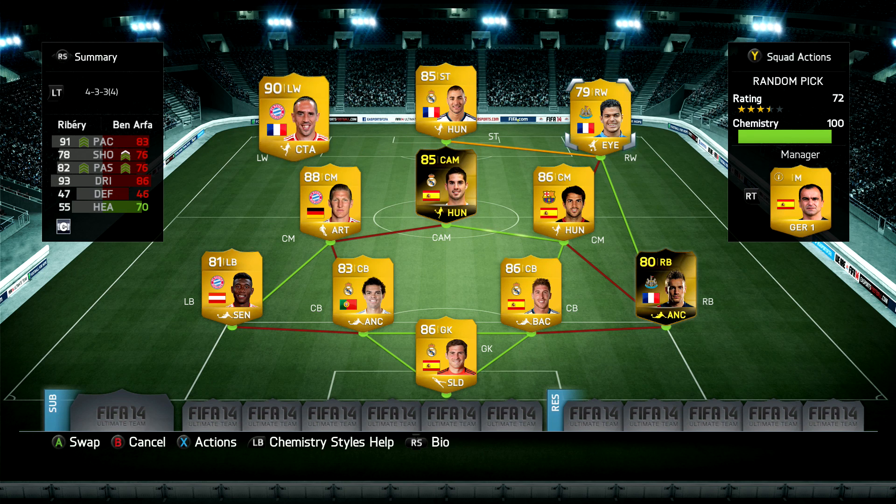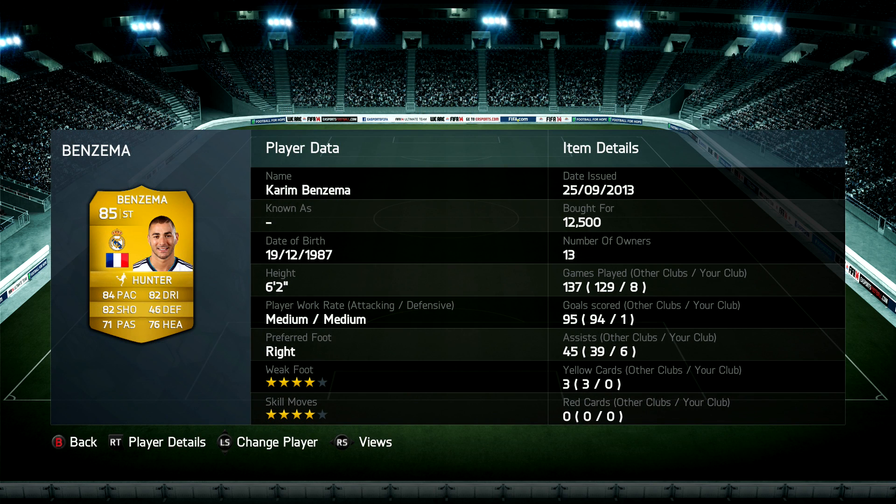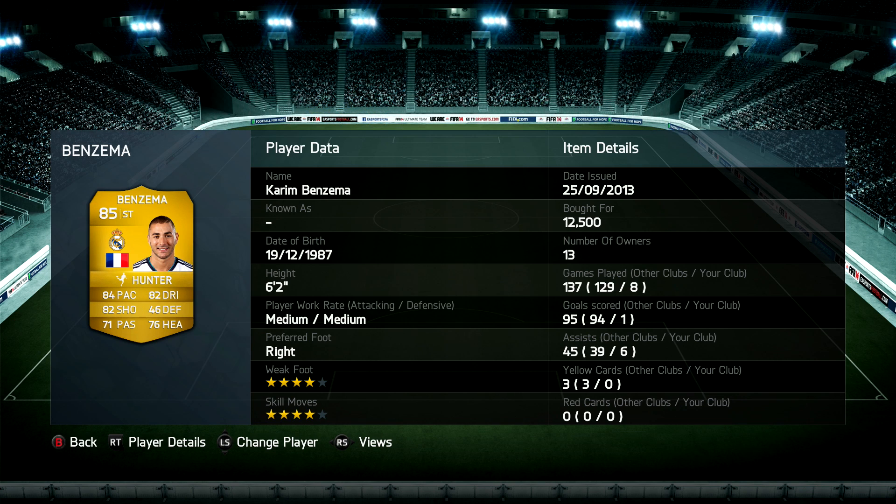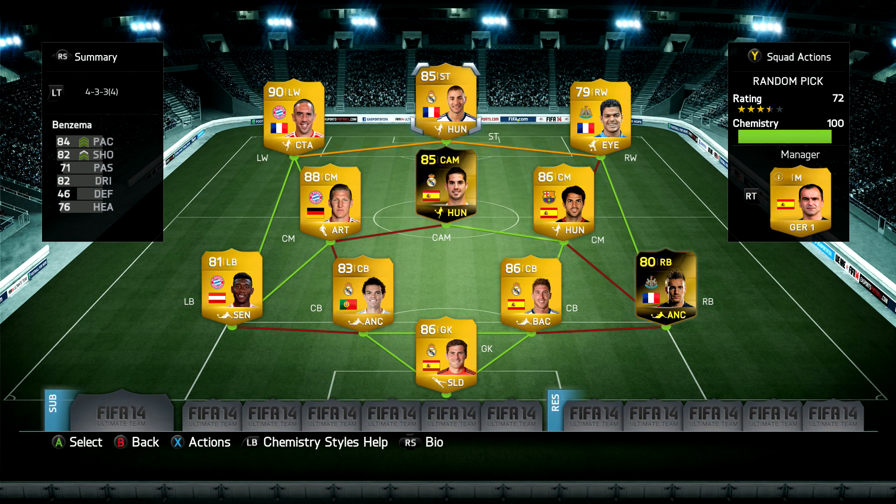Out wide, I'd give both Ben Arfa and Ribéry 9.5 out of 10 — they played phenomenally well in this squad. I love Ribéry, I love Ben Arfa, they're so class on this game. The final random pick, Benzema — one goal, six assists in eight games — it was almost like he was a CAM. For that I'll give him three star value for money and a six out of ten, because he just didn't do the job as well as he really should have as a striker.